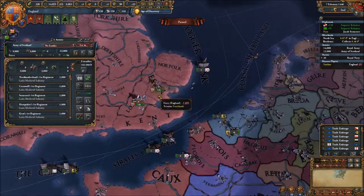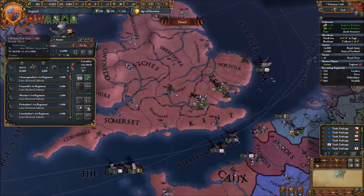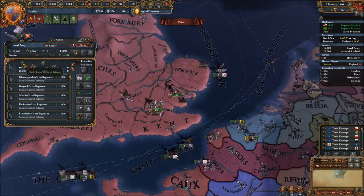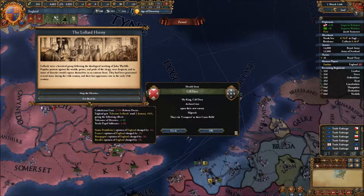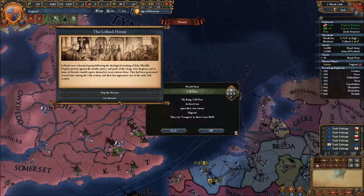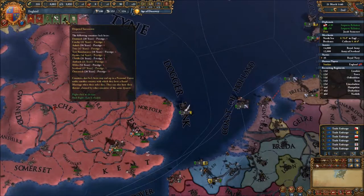So let's expand our army somewhat - at least 10-4, 11-4, which means we can expand with a couple more. 12-5 sounds good. Lollard Heresy - I really don't care about the opinion on those. And Reform Desire goes up, which is good for us, because we're most likely gonna go with Protestantism.